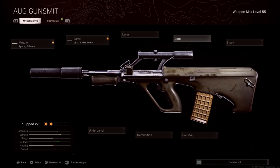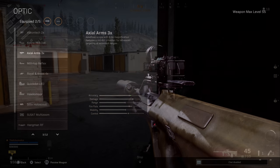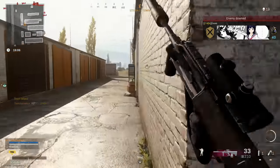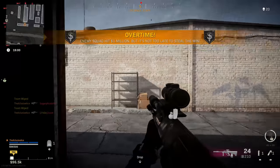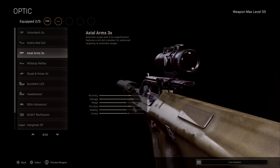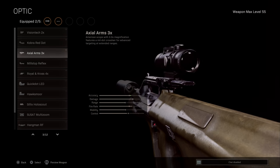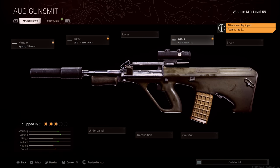Skipping over lasers, the next really important attachment is the optic. The reason it matters on the AUG is that the standard built-in optic has scope glint — so if you aim at enemy players, they can see a really bright scope glint as if you had a sniper rifle, which puts you at a big disadvantage. I'd recommend using one of the optics; for me I really like the 3x optic, though it does come down to preference. You might want a 4x, or something closer like a Millstop or Cobra Red Dot, but I'm going with the 3x.